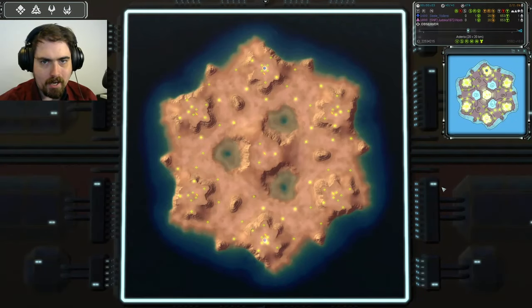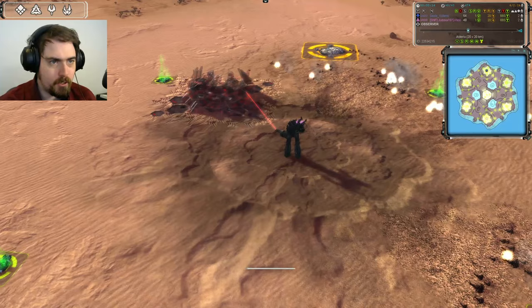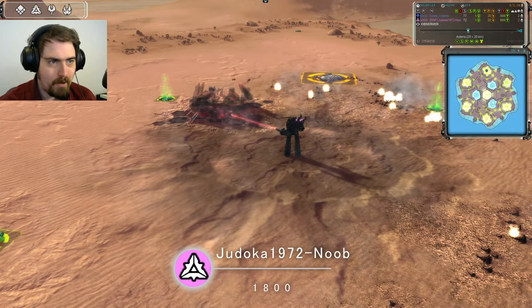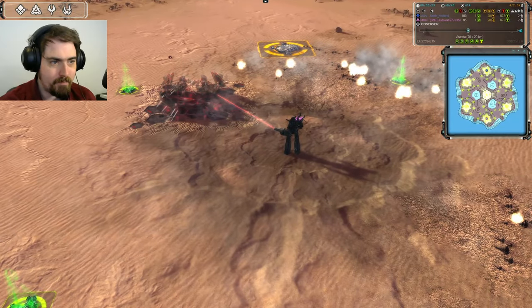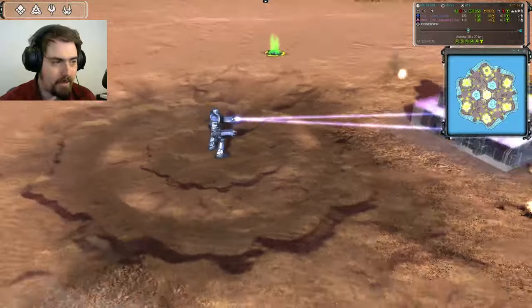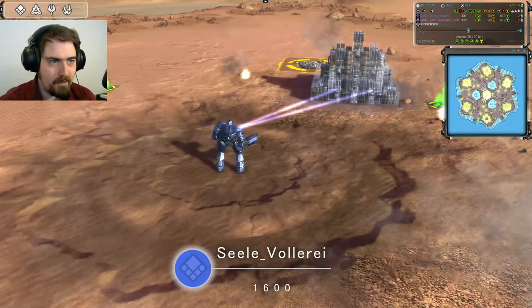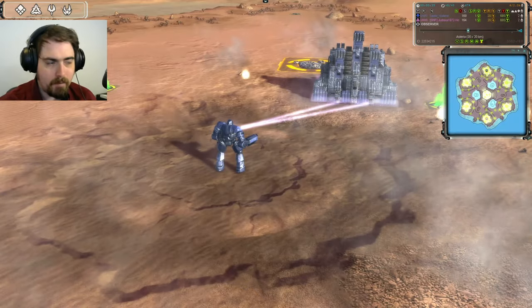I am the Commissar — that's my name. Forged Alliance Forever — that's the game. Today we have Jadoka1972, Noob faction in pink, here in the south, rated 1800. And against him we have Zayla Folleri, rated 1600, playing UEF in baby blue up here in the north.